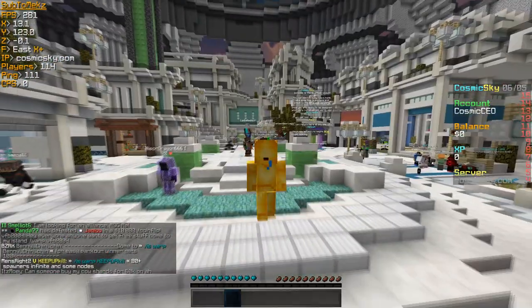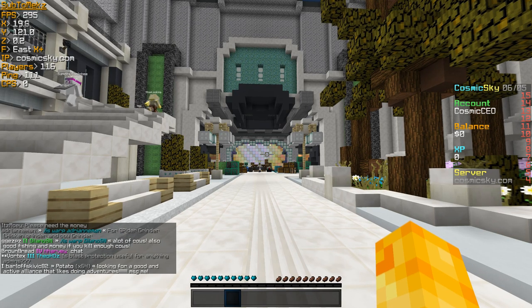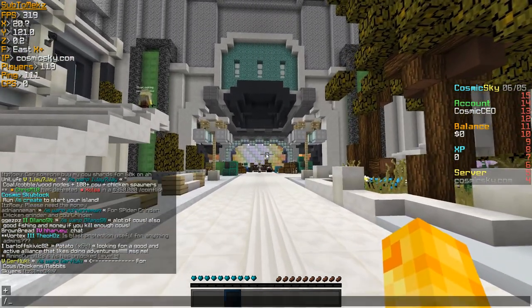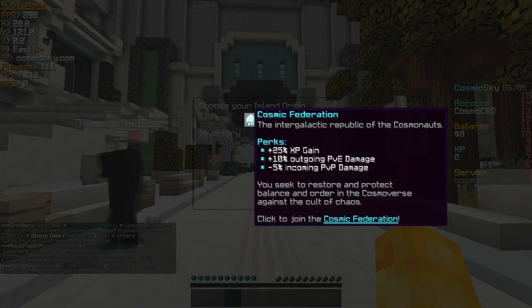The first thing we want to do on the server is create an island. The command you have to do is slash is create. As you can see, you can choose your island origins. There are three types of origins to choose from. The first is the Cosmic Federation — the perks are plus 25 XP gain, plus 10 outgoing PvE damage, and minus 5 incoming PvP damage.